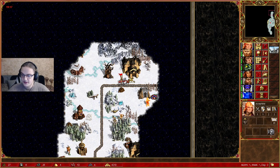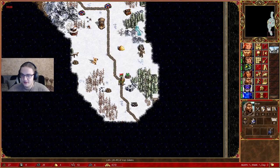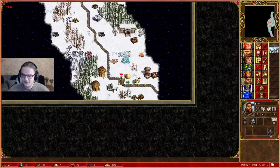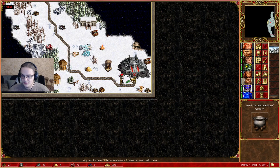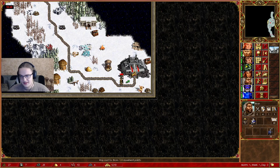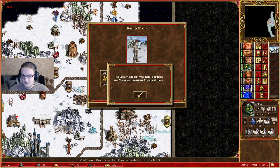We're able to find another Conservatory, meaning we'll be able to get even more Angels. We should also push the road on the Prawn. We saw another lamp but with a village guard we're not that interested in it. We also found another lamp - it seems like we have quite a few Master Genies available. We do have some options. We can recruit the Giant now. We can take this down next time.